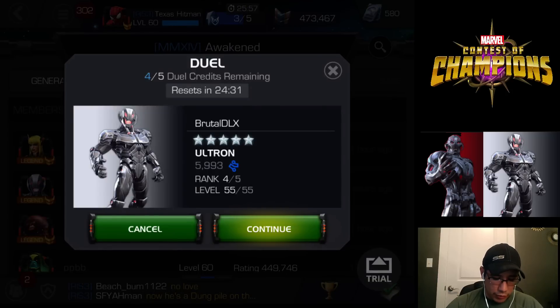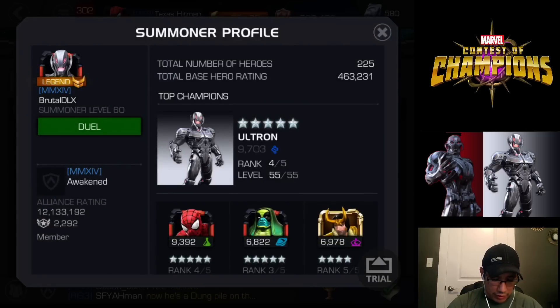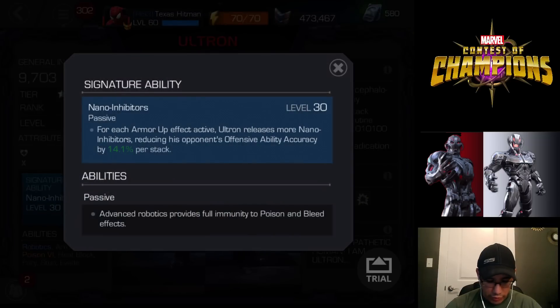5993 — that's not bad at all. It's very good prestige for a signature level 30. At level 200 it will be a lot higher. He gets 14.1% of offensive ability accuracy that he takes away from his opponents for every stack of armor, so it's pretty good.